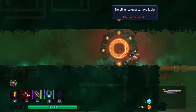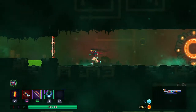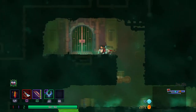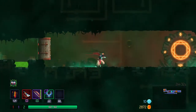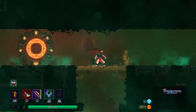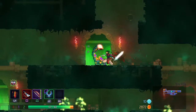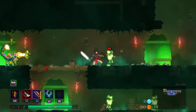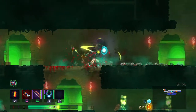No other teleportation available. There's nothing else we can do at this point, so let's go down, because we can't go back the way we came. Can't go back — it's a one-way. Good old-fashioned dungeon run. Look out, that's the wrong way. Let's get my health back. Can I crouch through that? Probably not.